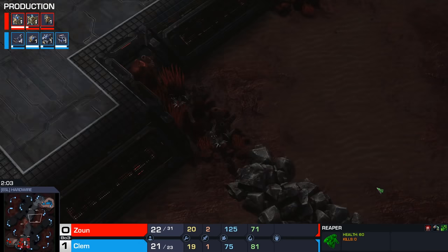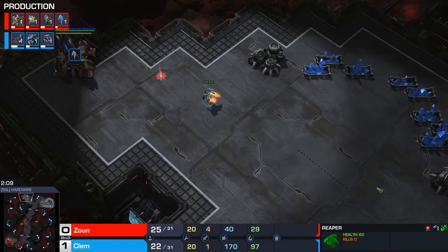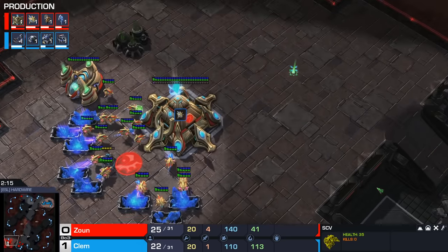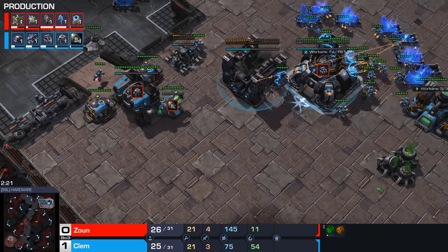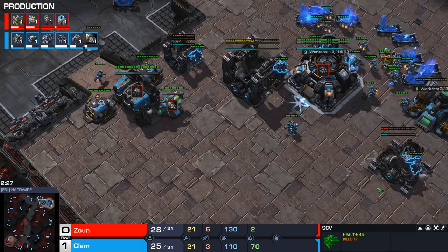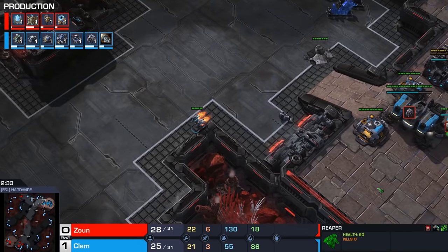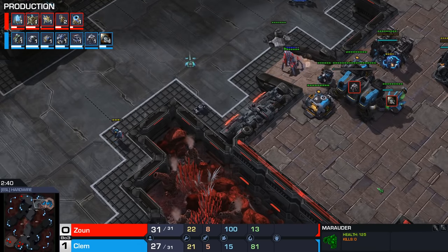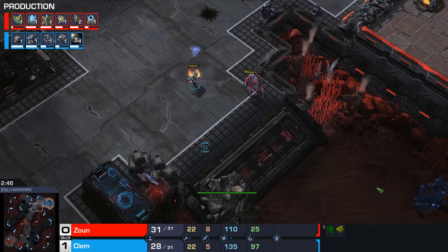Now what does he do after this? He starts a Tech Lab again - that's what I'm talking about, this is the Clem move. He's going to go for the Marauders once again. I wouldn't mind if he actually made a bunker as well, because it is two gateways after all. There we go, he's going to make the bunker. And this is honestly textbook defending a proxy gate. He did the 17 SCV scout against a guy who likes proxy gates, so he was able to make the CC on the high ground. Instantly gets a Tech Lab so he can make Marauders, which do way better than Marines in this case. Now he's actually in a good enough spot - he's not going to lose SCVs at home to the attack or get his natural delayed.